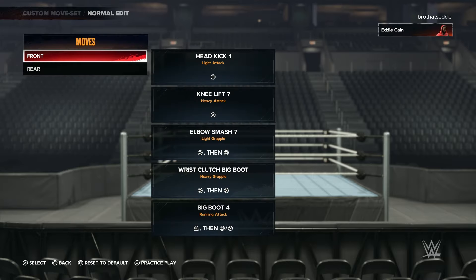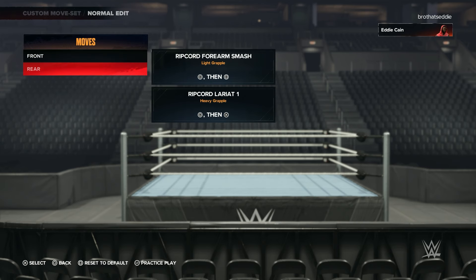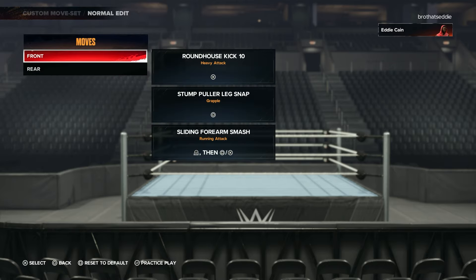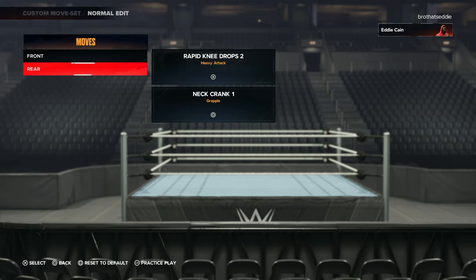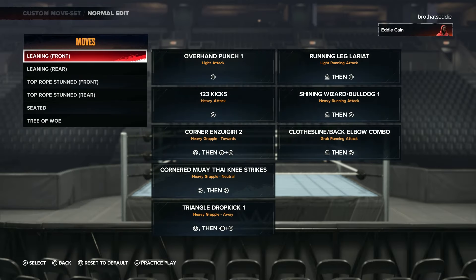You got the kneeling right here in the front — head kick, knee lift, elbow smash. All of these are kind of just a simple move, not really too crazy. You got the roundhouse kicks. Don't worry, I'm going to show you all the moves that you need to see. These are just some calm stuff right here.